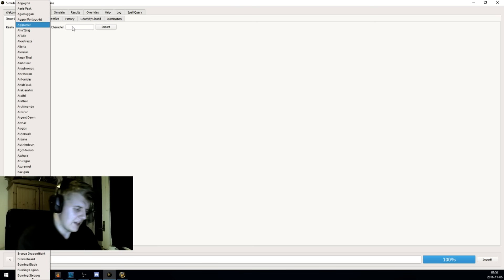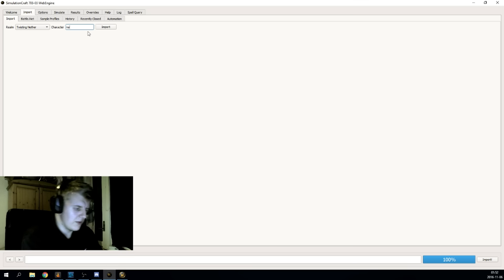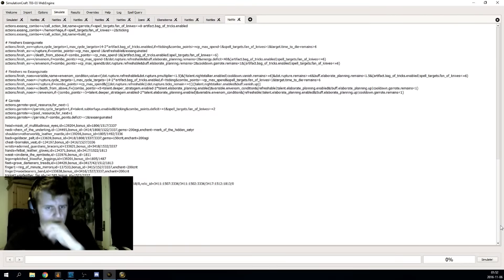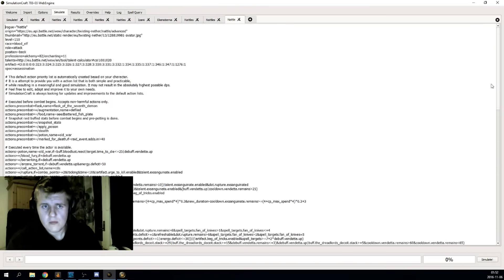I'll find my character here — I'm on Twisting Nether, so I'll find that at the bottom of the list and then go to Natal and import my character. It's gonna take a little while but not too long. There we go — it's downloaded my character from the Armory with everything I logged out with.